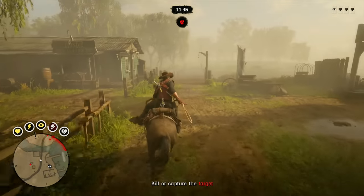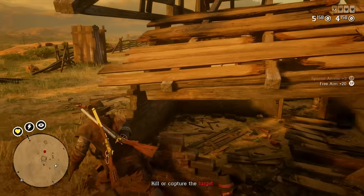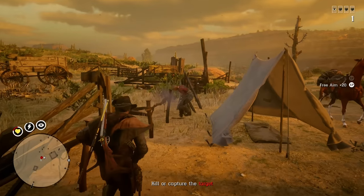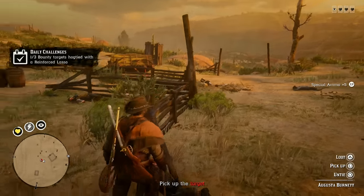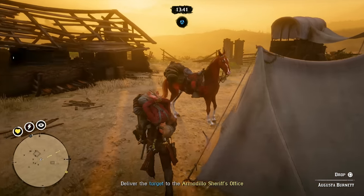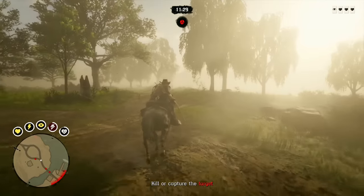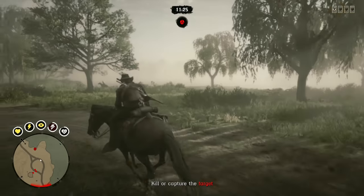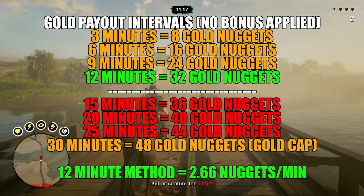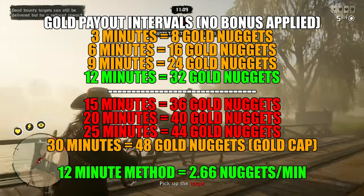The following advice applies to all types of bounties. When it comes to earning gold bars in Red Dead Online, it's crucial to understand that the gold payout is solely determined by the time spent on a mission, regardless of the mission type. The mission timer starts as soon as you initiate a mission and hear that bell ring — completely unrelated to the countdown timer on your screen, which only indicates the time you have left before you fail. It's essential to pay attention to that countdown timer to avoid failing the mission, as failing means you won't receive any gold. Some players still hold the misconception that waiting until the last 30 seconds is the key to maximizing gold earnings — that's entirely inaccurate advice, so do not listen to it.